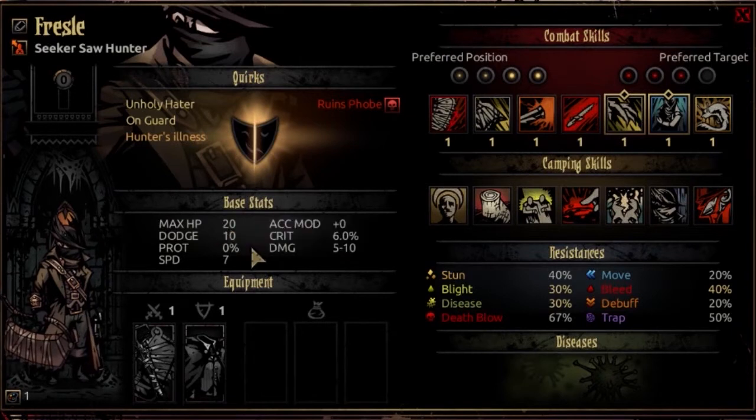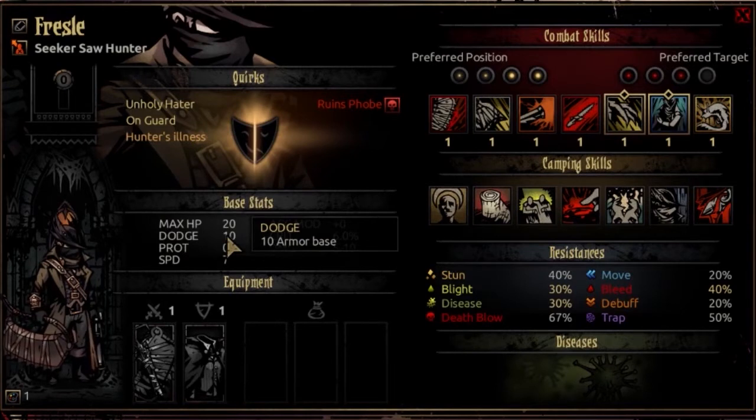Speaking of dodge, it starts at 10 and progresses to 30 at max resolve. This is the above-average track - same as the Highwayman, Grave Robber, and Hellion. The good dodging classes, aside from Jester, all share this same dodge track. The prot is exactly what you'd expect: zero percent, nothing to see here.